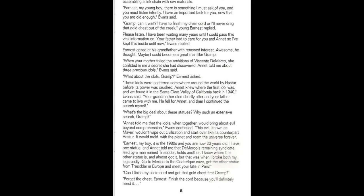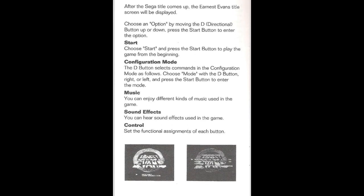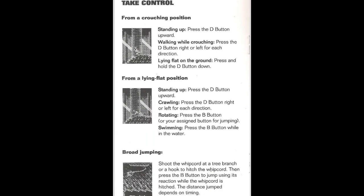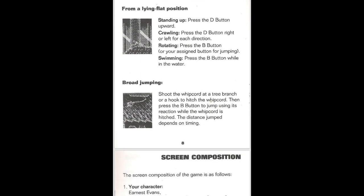'Ernest my boy, it is the 1980s and you are now 23 years old. I have one statue and de Marco's remaining syndicate, led by a man named Tresider, holds another. I know where the other statue is — go to Mexico to the Cotarique cave, get the other statue, from Tresider in Europe, and meet your fate in Peru.' 'Can I finish my chain cord and get that gold chest first, gramps?' 'Forget the chest, Ernest — finish the cord, because you'll definitely need it.'